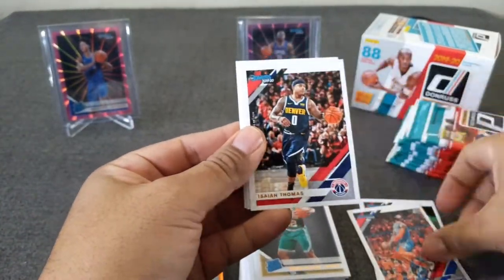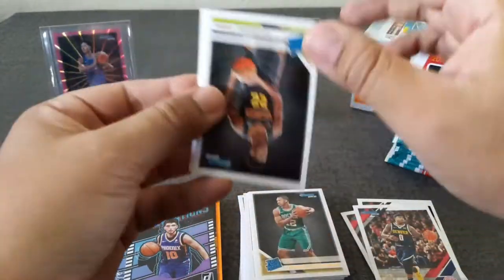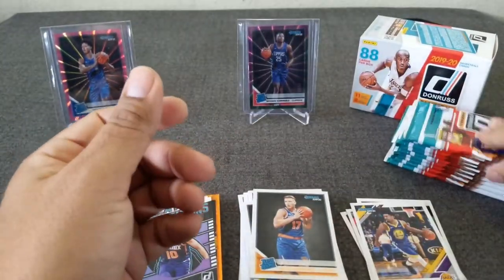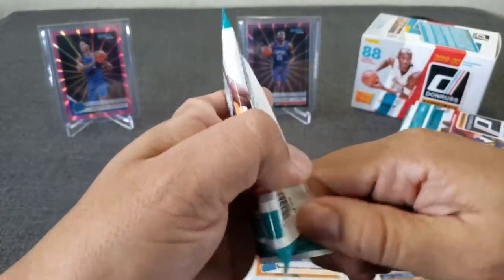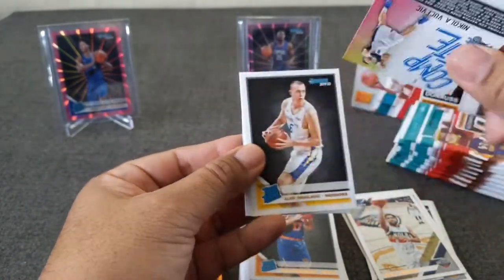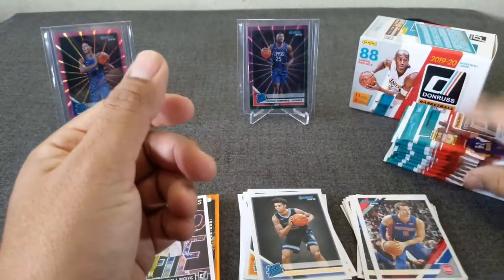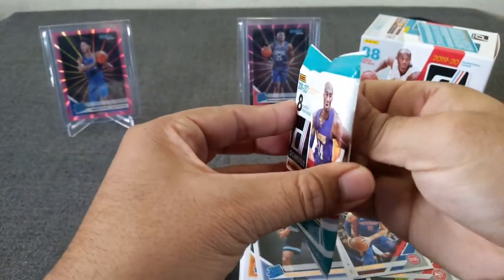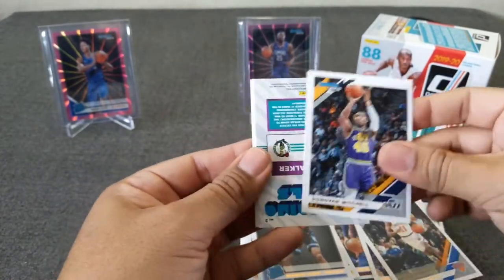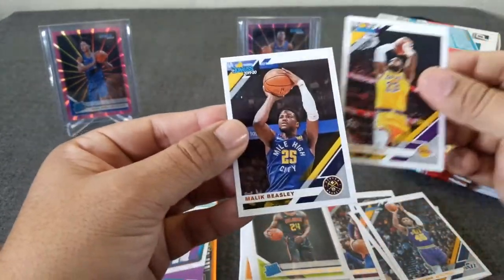Gravity packs now. Ty Jerome, great expectations insert — not sure why this was slipped around, I thought maybe it was an auto but it was not. Cam Reddish, Quinn Cook. Yeah that was weird, turned upside down. So it's just got an insert in here — looks like these are all turned around. Allen, Brandon Clark, John Collins, Luke Kennard. This opening has been pretty quiet. Frank Tank, Donovan Mitchell, Kemba Walker, crossing stripes, Bruno Fernando, there's LeBron and Malik Beasley.